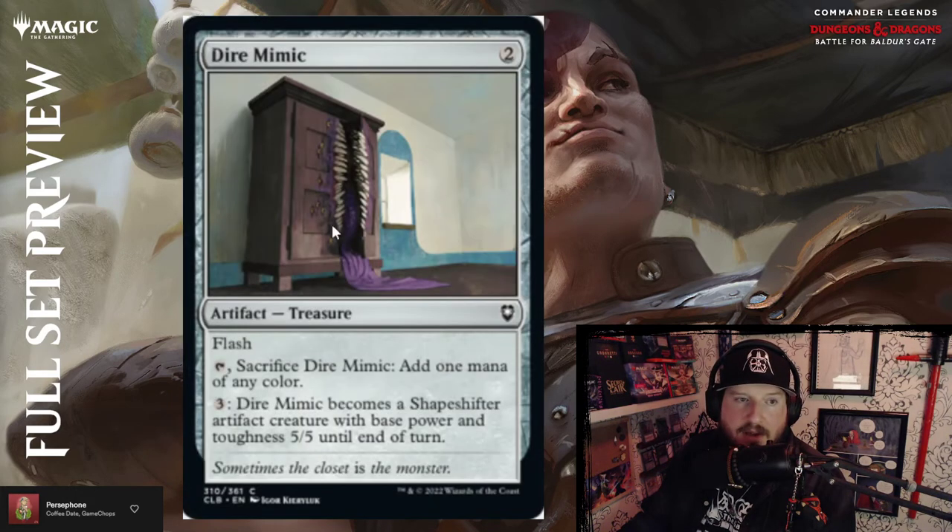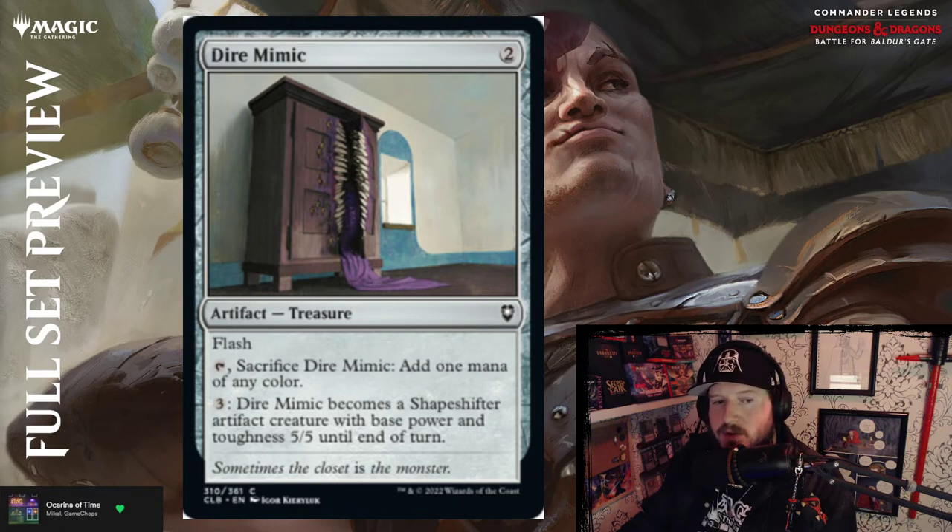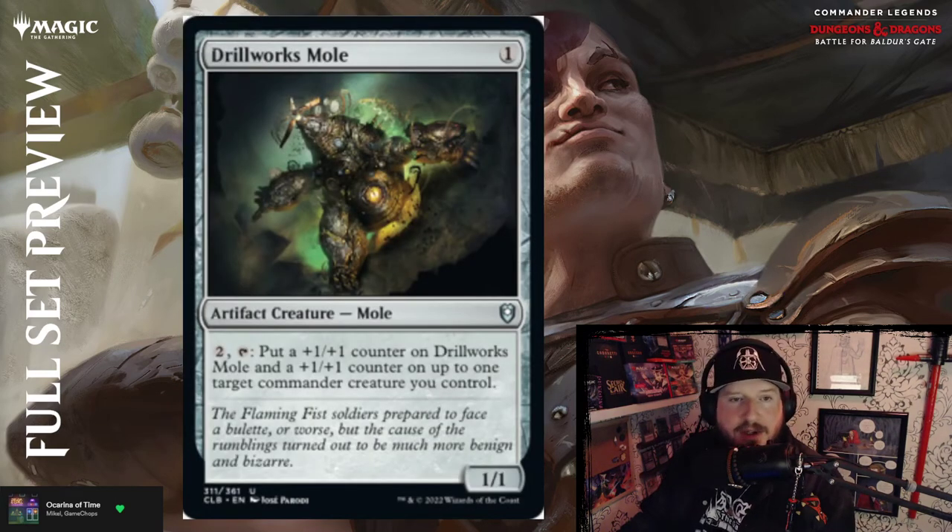Dire Mimic — two mana for an artifact treasure with flash. You can sacrifice Dire Mimic to add one mana of any color. You can pay three — Dire Mimic becomes a 5/5 Shapeshifter artifact creature until end of turn. So you can flash it in, pay the three for five mana total, and it becomes a 5/5 until end of turn. That's actually not bad — way better than the other mimic, which was unplayable. This is an emergency mana source or mana fixing that also becomes a 5/5 and makes an impact.